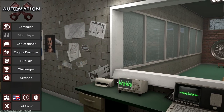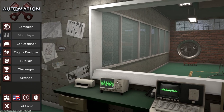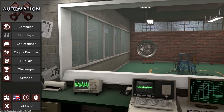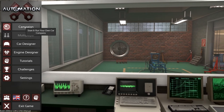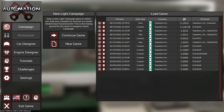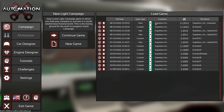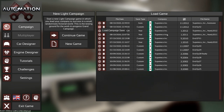Hey guys, this is Kirob speaking. Today we are back in Automation with our let's play of the Light Campaign v4.0. This will probably be the very last episode — episode 33, that's a good number to end on. We still have a few years to play and I also need to share the ultimate fuel economy machine, the Hans Mobile.